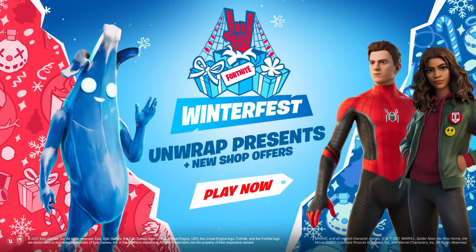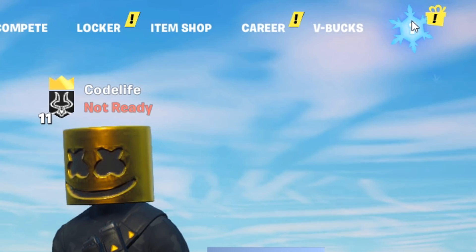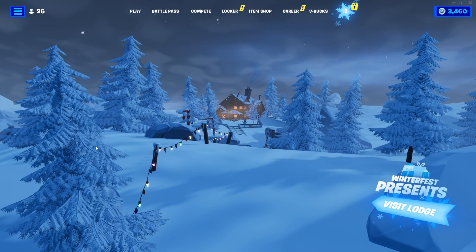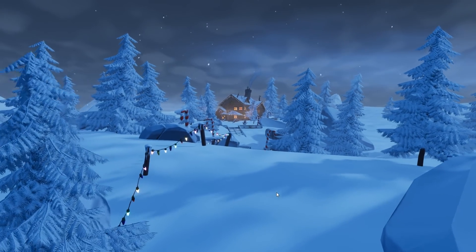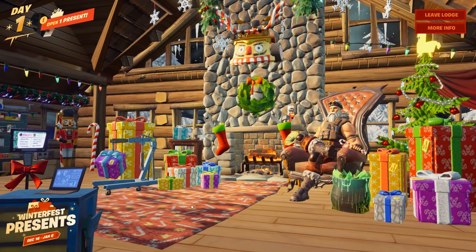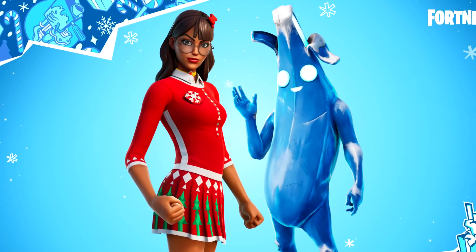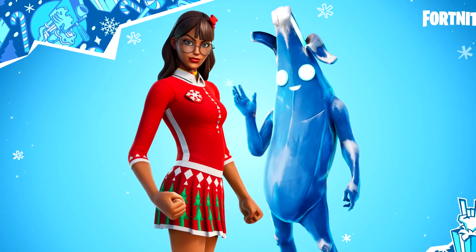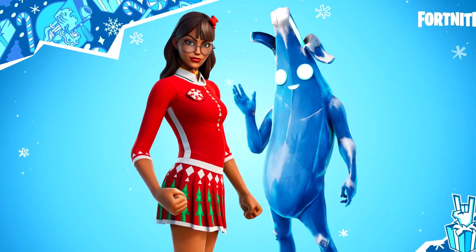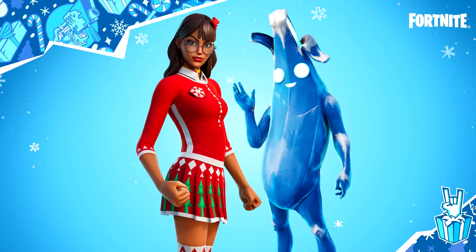Winterfest 2021 has finally landed within Fortnite Chapter 3, and we know this from this little icon right here. If we click it, you get the sort of lodge right there, and if we actually visit it, it'll take us right in there where we can see all of the presents. In this video today, I want to actually explain how you can get your hands on the Polar Peely skin and the Isabella Christmas one as well, because I actually know where they are in regards to the presents.